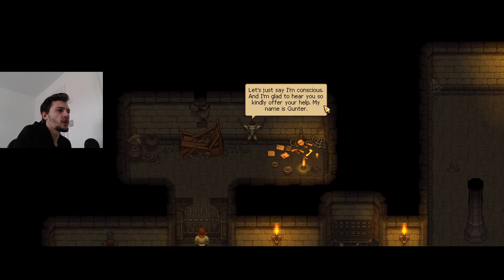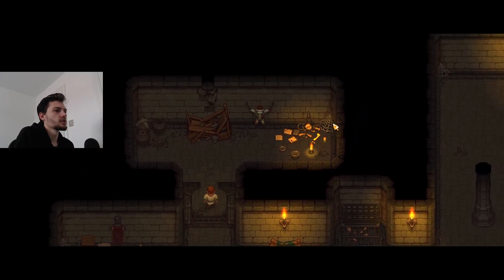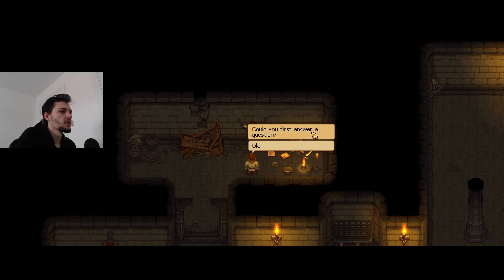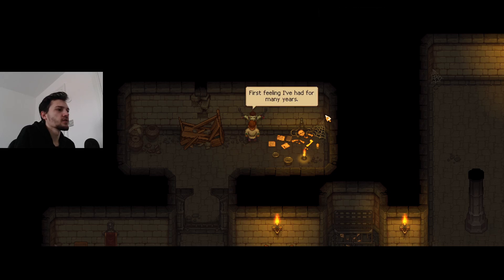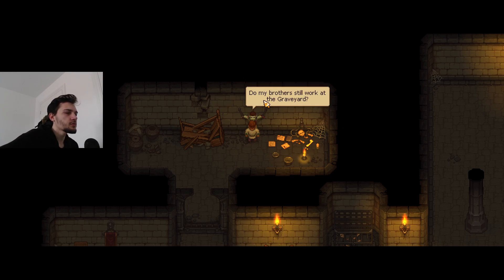The person asks: 'Are you alive? Do you need help?' He says: 'Let's just say I'm conscious. My name is Ganta. There should be a lever on the right.' This person doesn't look human. He says: 'I'm surprised it's still working. Now would you be so kind to hit me with your sword a couple of times?' He asks me to hit him first. 'Ah yeah, oh that's good - first feeling I've had for many years.' He's an undead person - in popular culture they're known as zombies.